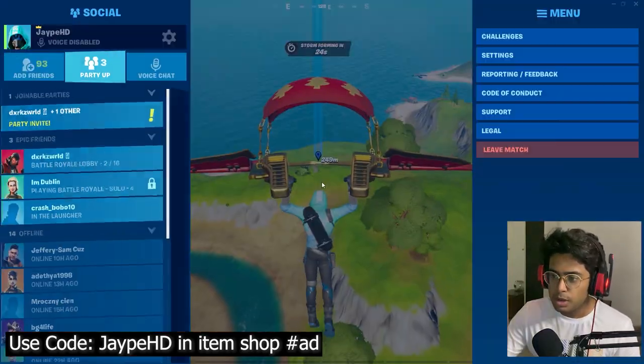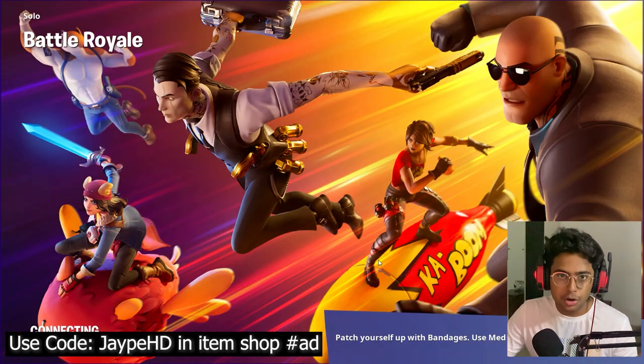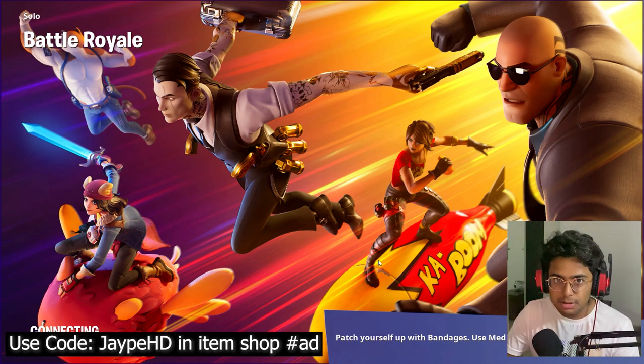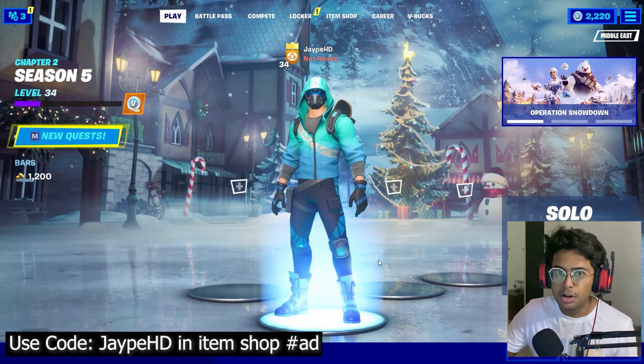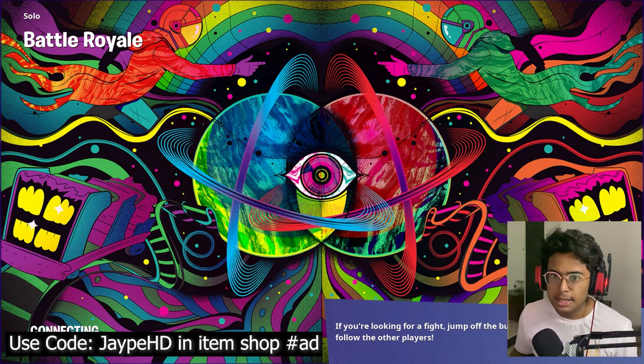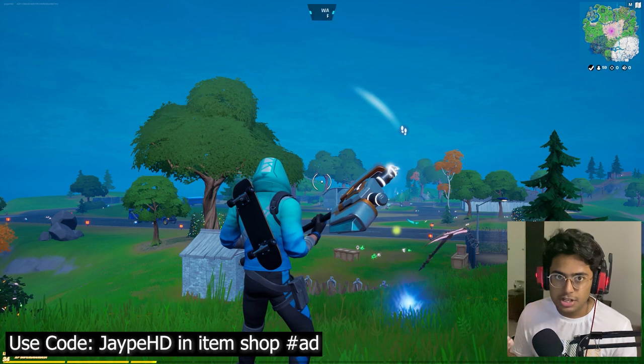The fix is: when you're in a match, go to the spawn island and check the map to see if it's there. If it's not there, leave the match instantly and get into another match. Here, I just went into this solo match and right when I'm on the spawn island, I'm going to quickly check the map to see if the Snowmando Outpost is there or not. If it's not there, I'll come back to the lobby, get into another match, and check again.